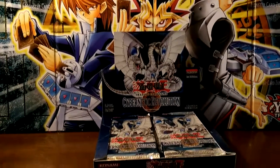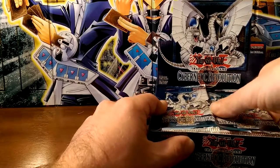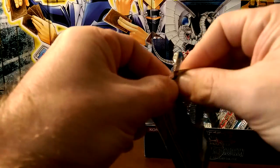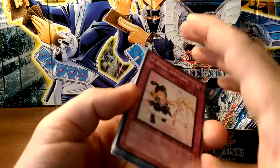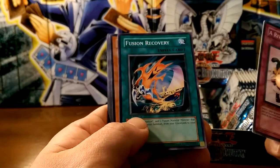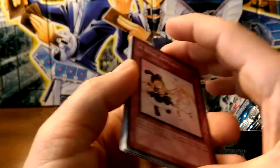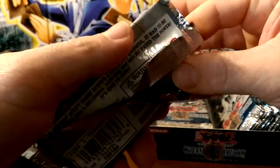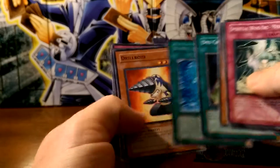I've already opened quite a bit of this set, so it's nothing new to me — just trying to pull good cards again. Starting with the right side, hopefully we can get some cool ultimates. Shout out to Brian and Zach for making me want to get one of these. First pack: A Rival Appears, Fusion Recovery, Gyroid, and a D.D. Trap Hole rare. First pack and you got a D.D. Trap Hole — that's a sign. Next pack: Spiritual Wind Art, Fusion Recovery, Doitsu, Des Croaking, and a Bubble Shuffle rare.